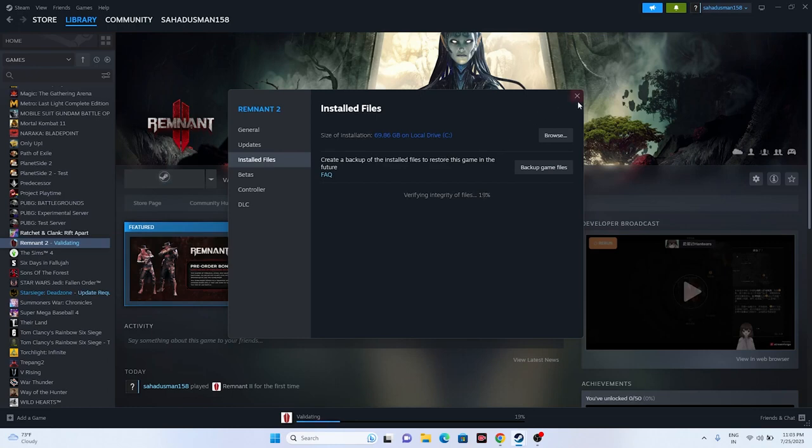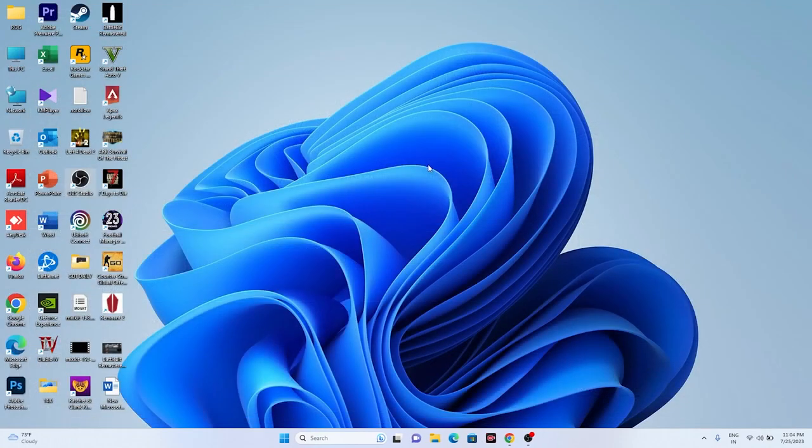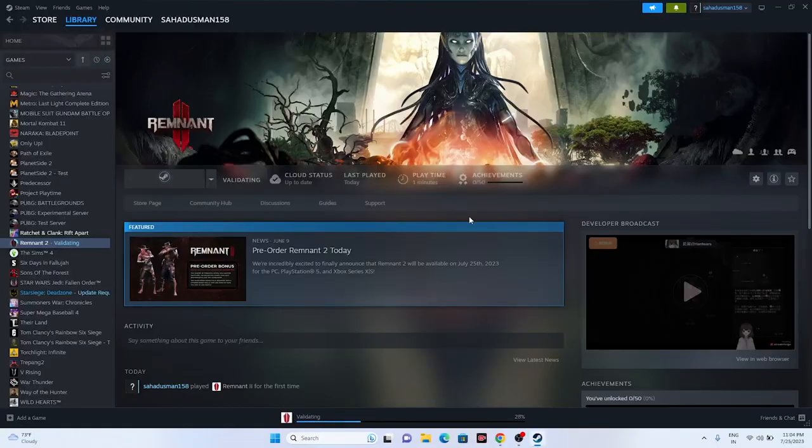Apart from a simple PC restart, you can also restart Steam properly. Don't just close and reopen the window — instead, go to the top menu in Steam, click on Steam, and select Exit. Once Steam has fully exited, restart your PC, then open Steam again, log in, and try launching the game. This worked for many users.